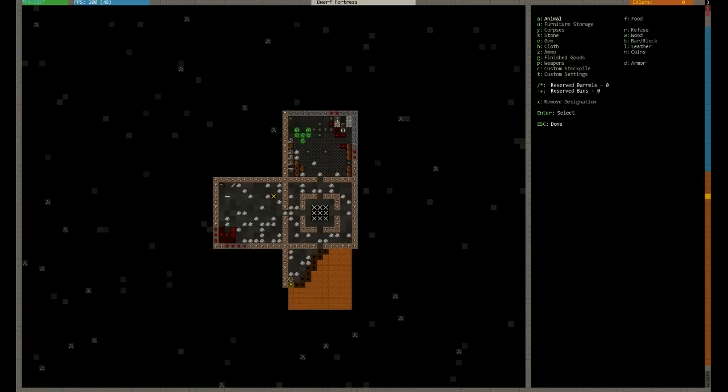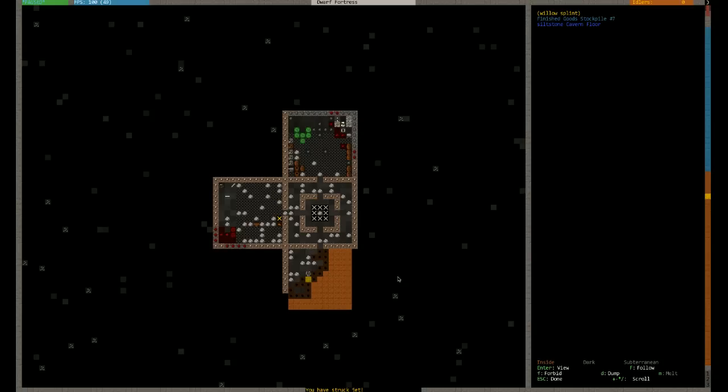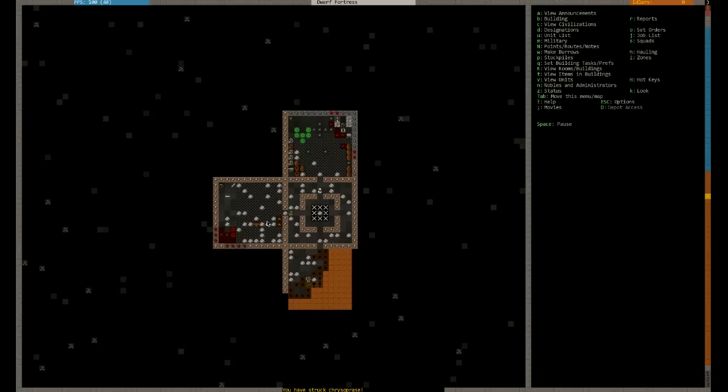What we want here is finished goods this time - so P for finished goods. We've struck jet apparently. As you can see I don't use the mouse much, it's more of a pointer area. Building the craftsdwarf workshop here, and the finished goods storage - which is why they're suddenly bringing things down. They're bringing splints, rope and so on. It's been a while since I've played this game so you'll have to ignore me if I suddenly see things you've got used to seeing in version 34.11.